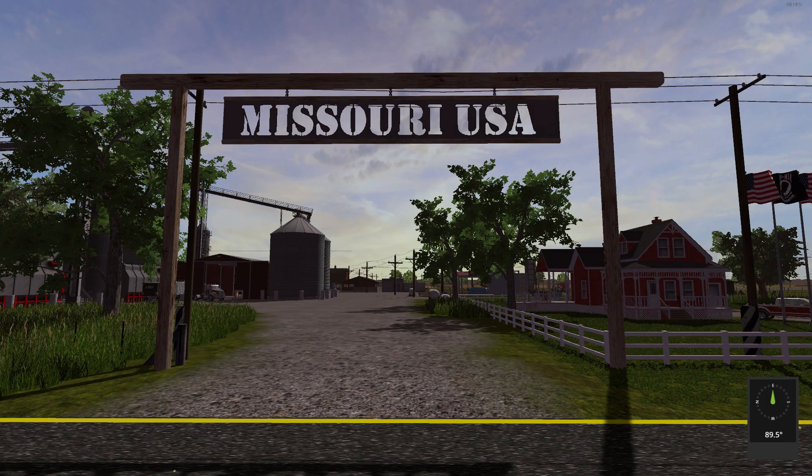Once again, this is the Missouri USA 4x map. The file size is 929.23 megabytes with 65 fields on this monster. There are going to be seven greenhouses as well, which contain tomatoes, lettuce, lemons, white cabbage, red cabbage, watermelons, and cauliflower. There are also some added fruit types on here.